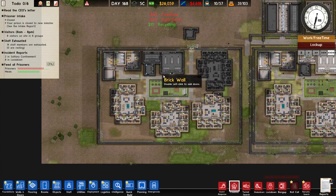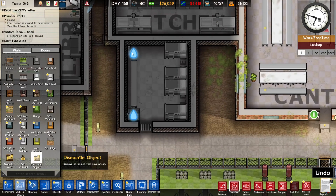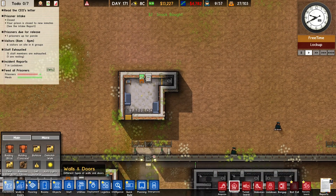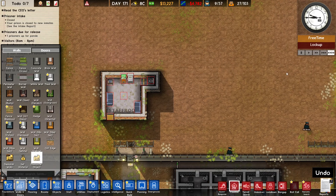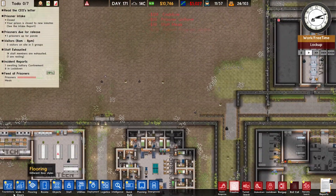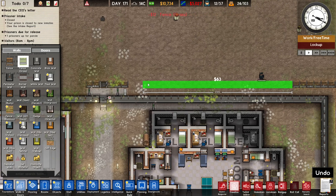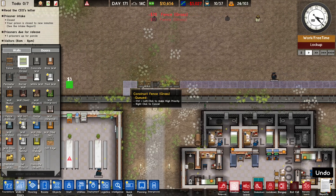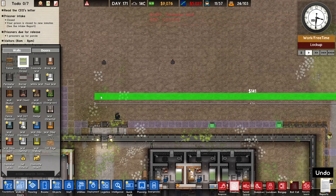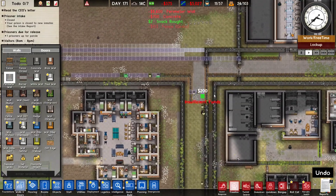And there we go — this whole thing is done. What we can do is get rid of this. We also got rid of the holding cell that we don't need. And we can also get rid of this thing. This has been demolished. Now the last thing we're going to do is build a pathway to this area. We're going to extend this pathway — there we go. Now we just wait for this to rebuild.